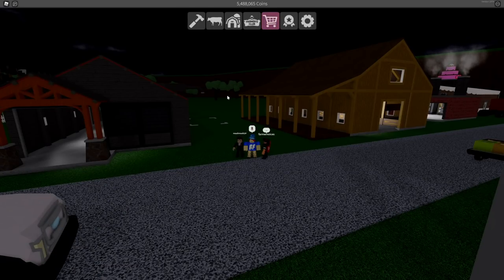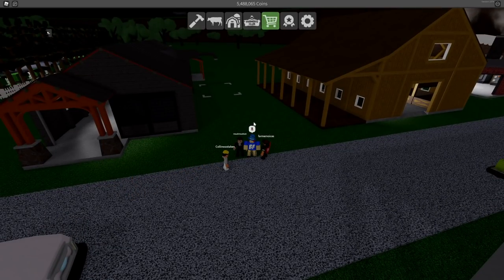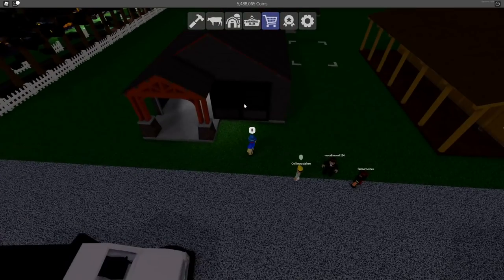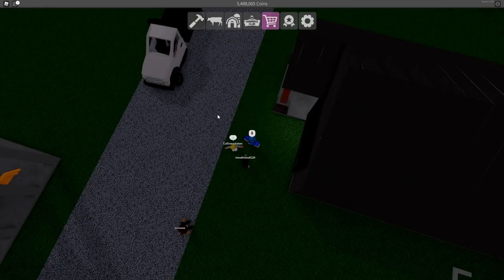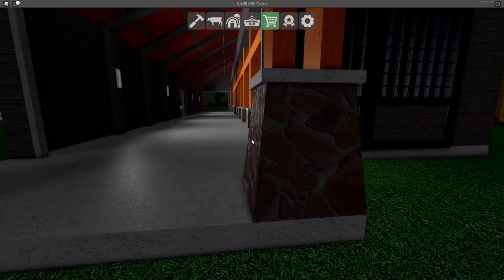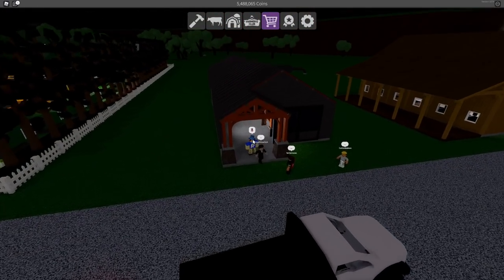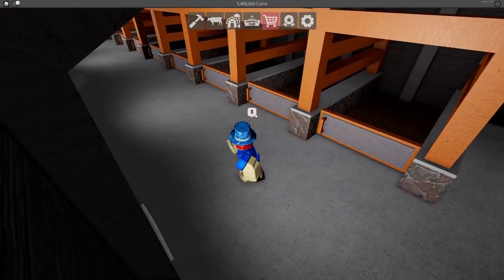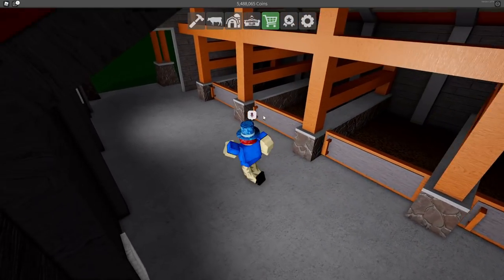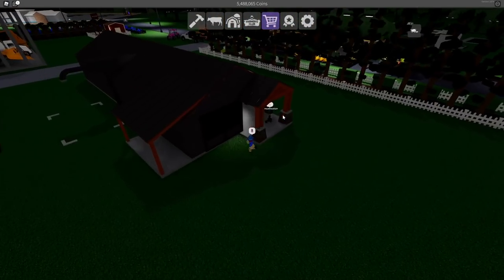Before we put the automatic barns to use, let's talk about the two different automatic barns you can buy. The first one is the craftsman barn - it is 50,000 coins in game, comes with a total of eight stalls. In my opinion, this is the best looking barn you can buy in the game. It has a nice metallic roof and a very sleek, modern design.